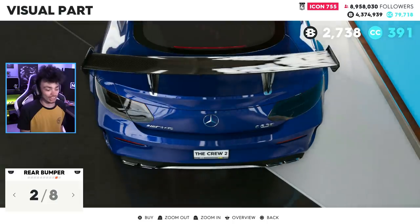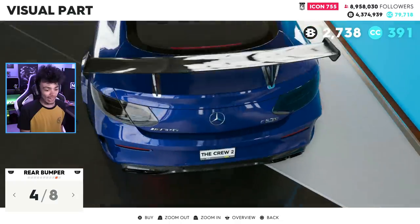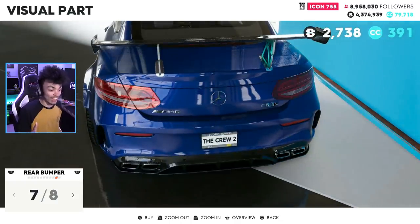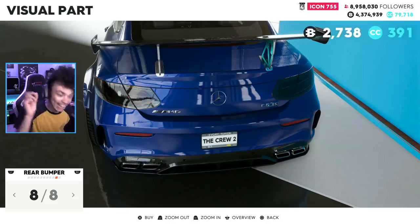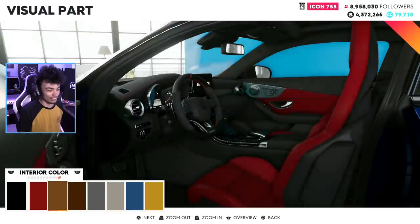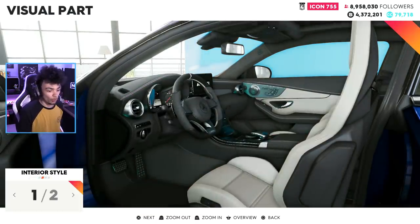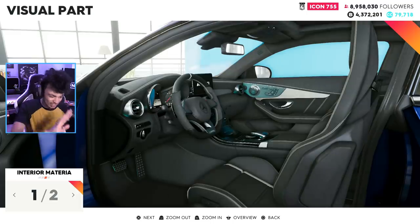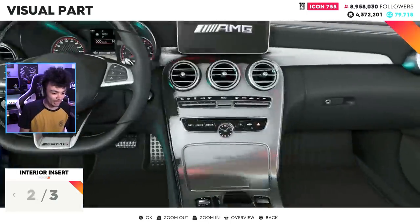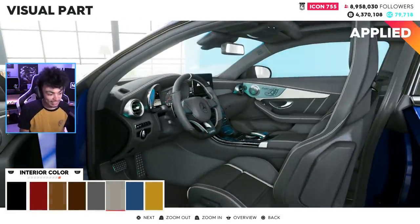Rear bumpers — we've got more rear bumpers. We're going to black out the lights for some of them. Black out the rear lights — looks cool. We've got an extra diffuser on the bottom and we're changing the exhaust. There's the blacked-out lights, throw that on. And the interior colour as well — we'll go with the white seats there and white accents. Interior control part — oh, we can make that carbon as well. Black looks better than carbon on this one.